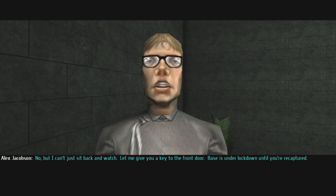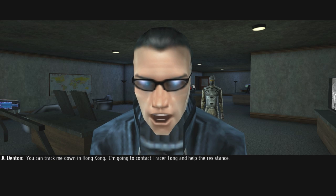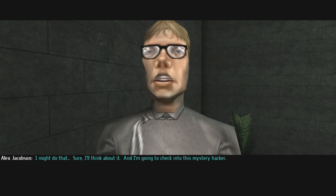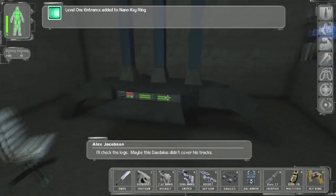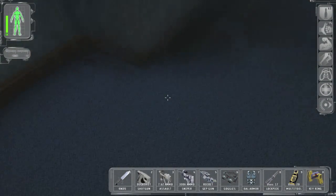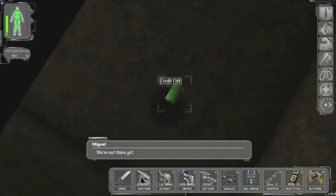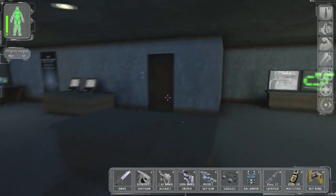'A better hacker than I — a trick like that crossed my mind. I'm pretty disgusted with the agency right now, but I would have been caught.' 'I can't just sit back and watch — let me give you a key to the front door. Base is under lockdown until you're recaptured.' 'You sound sincere — maybe you should quit UNATCO.' 'And do what? Track me down in Hong Kong — I'm going to contact Tracer Tong and help the resistance.' 'I might do that. I'll check the logs — maybe this Daedalus didn't cover his tracks.' There's the floor panel. I should just tell him to screw off.